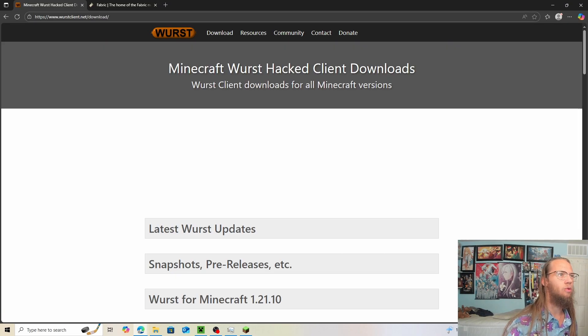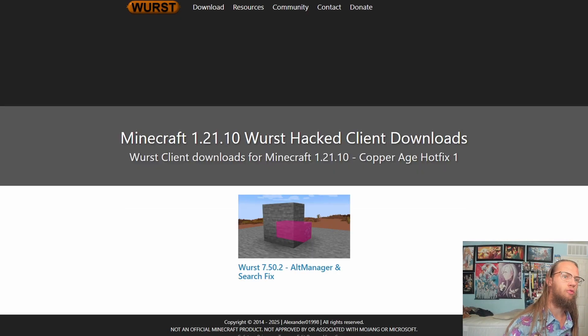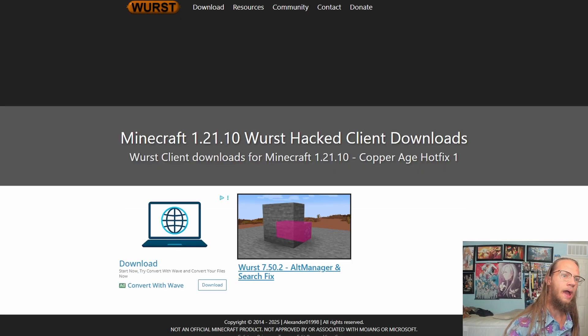What we want to do is go to WorstClient.net, click on download, then download Worst for 1.21.10, and then click on here.